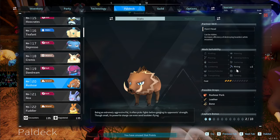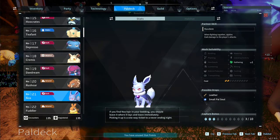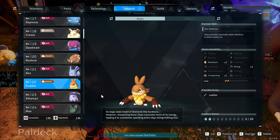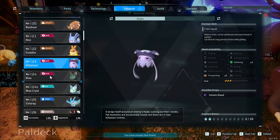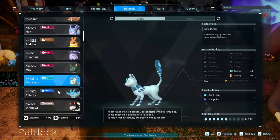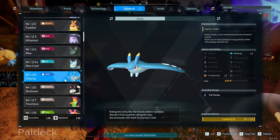Bramblewolf is good for Mining and easy to find. Nox can do Gathering, and when fighting together it applies Dark damage to targets — useful for blinding enemies. Fuddler is good for Mining, Handiwork, and Transporting — kind of like a hermit hamster underground. Perigot can be used as a glider. The Mau and Mau Cryst farm gold coins, but you can get more gold just by defeating bosses and selling valuables.